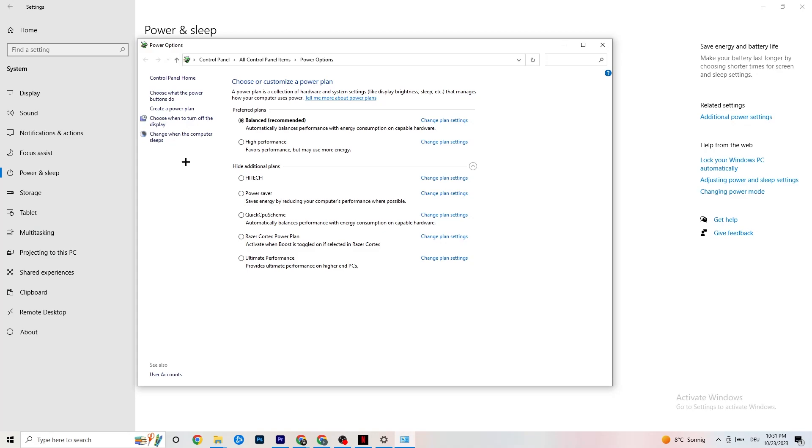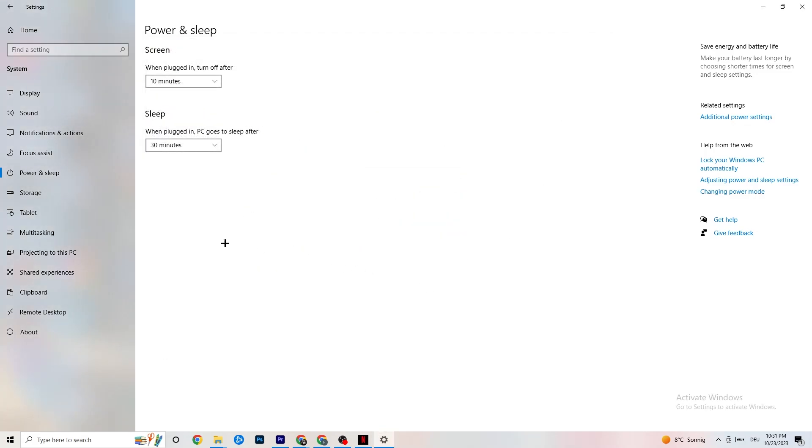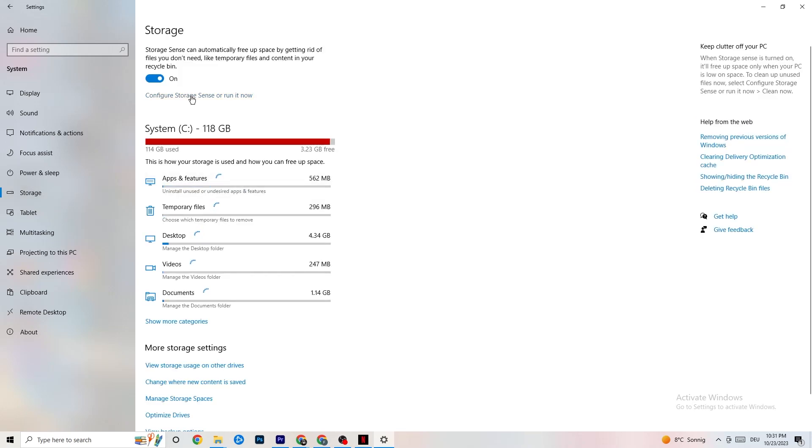A new tab will open showing your power plan options. I'm using Balanced, but for some PCs 'High Performance' works better — it can help reduce crashing by giving your PC more consistent performance. Try both and see which works better for you.